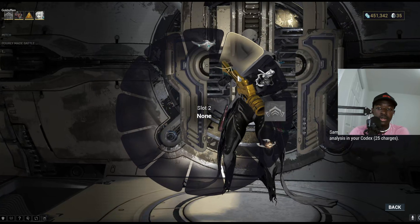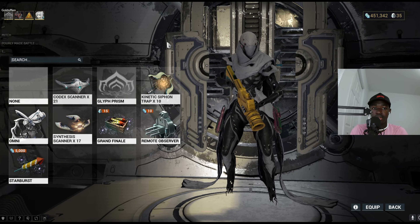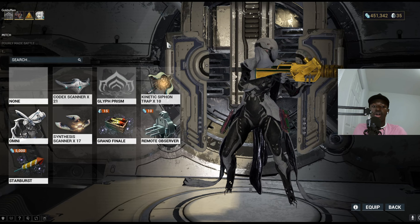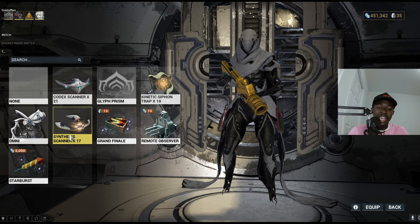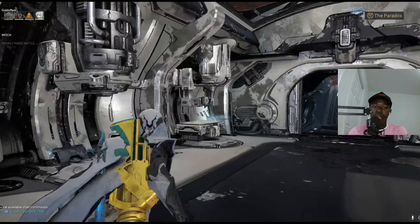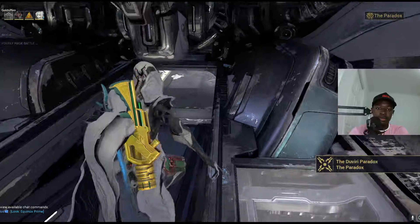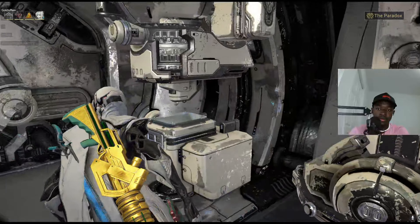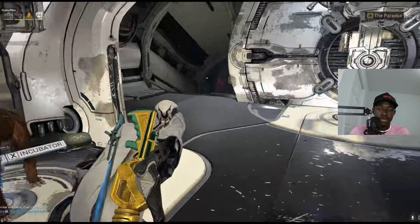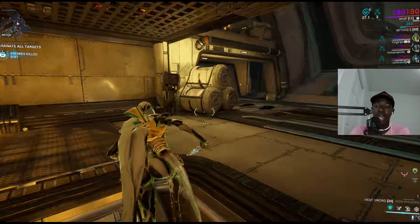There might be a weird flash and some strange sound here. Look for a strange marker that pops up on the map — your scanner. Scan it. Someone said I should add a synthesis scanner. The synthesis scanner does the exact same thing as a codex scanner, but it gives you rep for Cephalon Simaris for everything you scan. We have 97 enemies to kill.